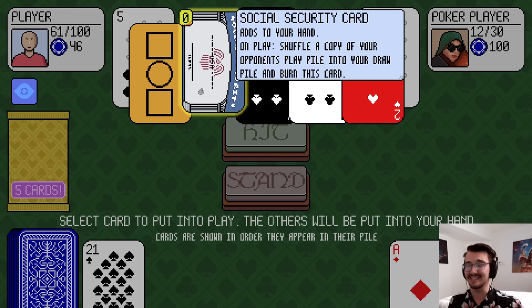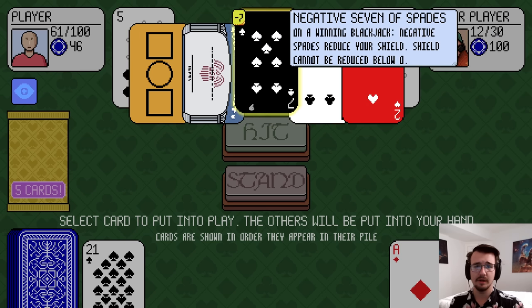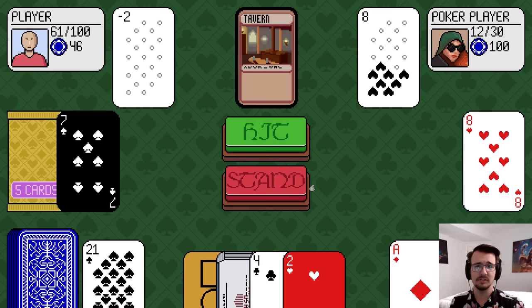Social security card: on play, shuffle a copy of your opponent's play pile into my draw pile and burn this card. Or, while in play, if the opponent is defeated, gain 1,000 chips. That could be really good. I'm going to start with a negative 7 of spades because I want to get 1,000 chips, especially since I can play that any time.